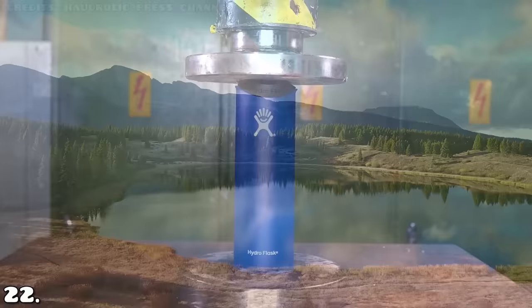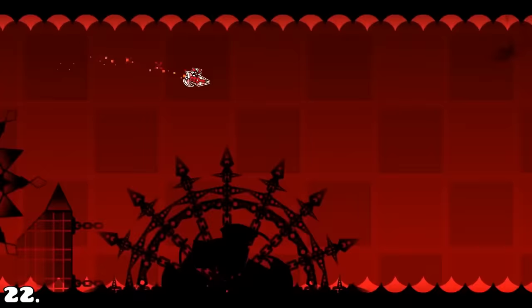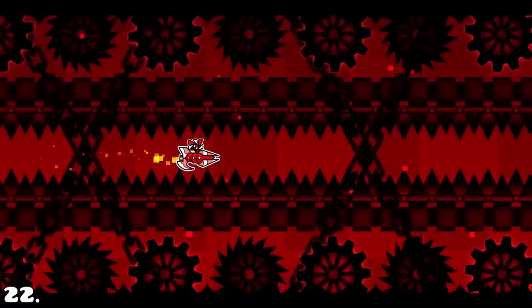Satisfying can mean beautiful, smooth, relaxing, but also speed. For some reason, the faster you go in Geometry Dash, the more satisfying it looks. And the level Mountain Queen takes this to the extreme — it currently is one of the fastest levels ever made in the game.